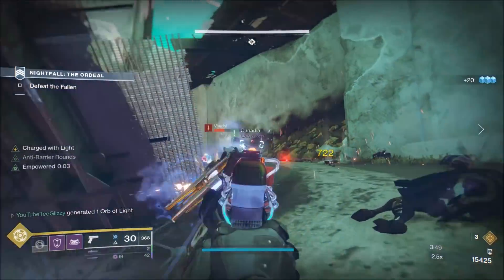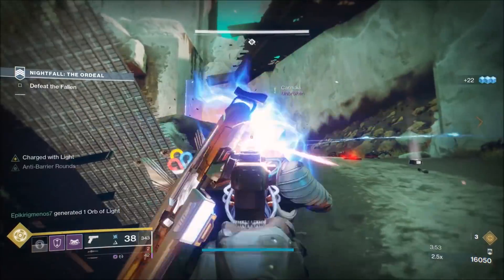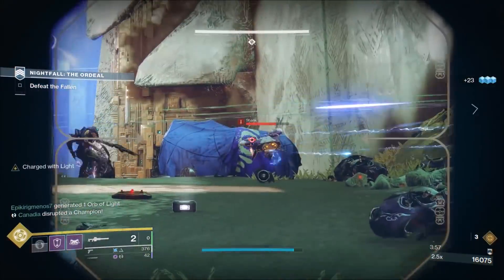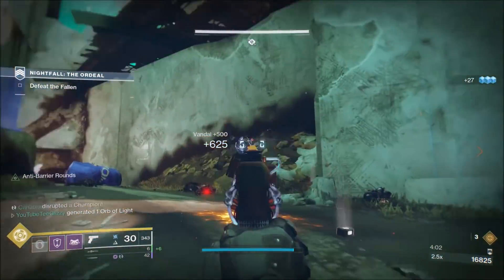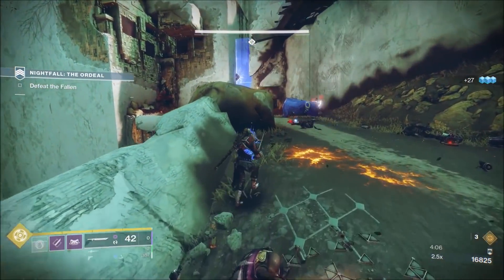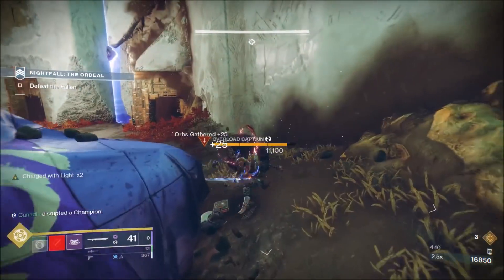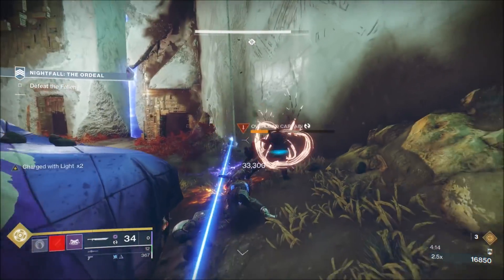For the setup that we went with here, we used 1 Divinity and then 2 Izanagis. That seemed to be the best setup because you are going to be encountering a ton of Overload Champions. Alongside that, we ran all anti-barriers because the Overload can be covered by the Divinity guy, and then I ran a Sword because Swords completely dominate here. The best Sword to use is the Throne Cleaver — it is a Legendary Sword, you don't have to use an exotic slot, and it hits really hard.